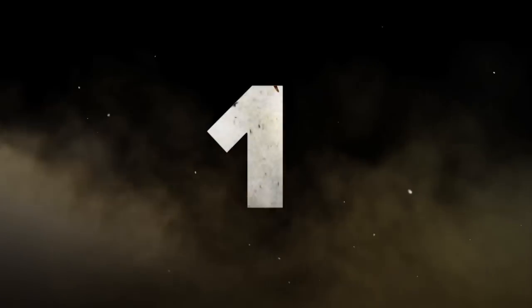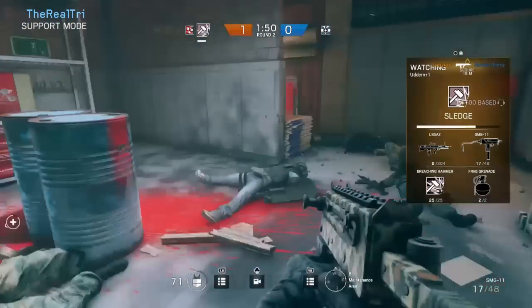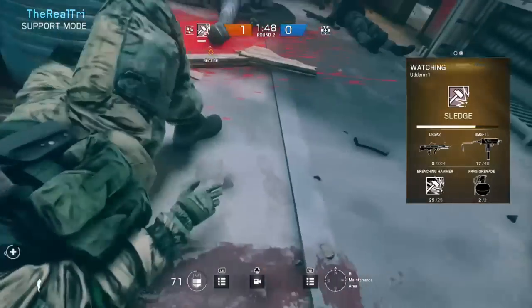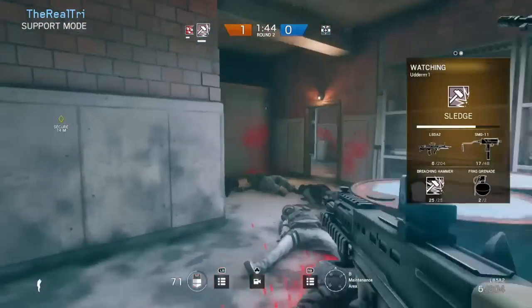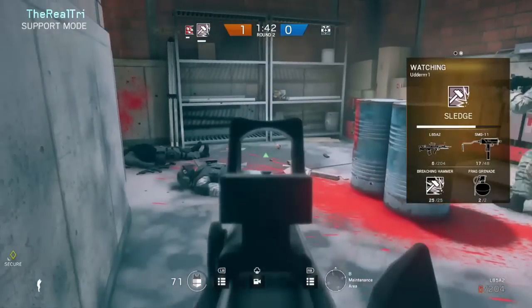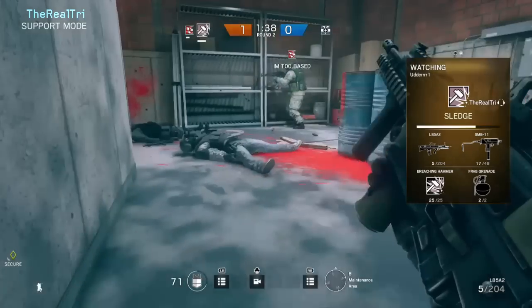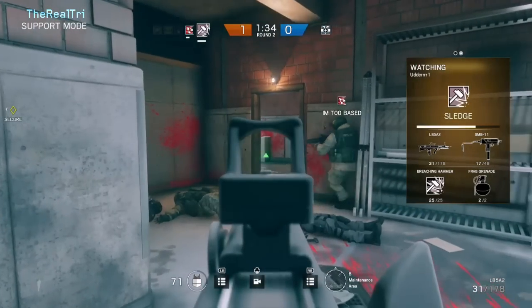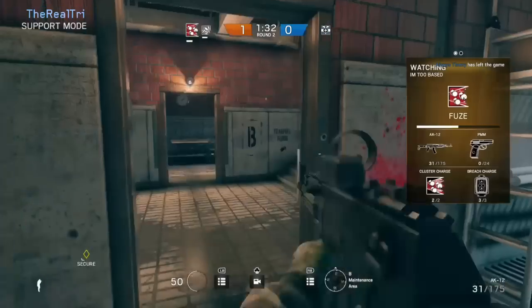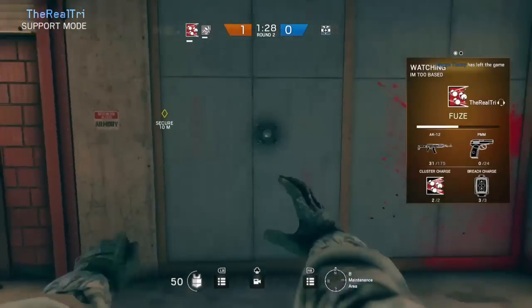And coming in at number one, I like to call this the force glitch, mainly because it allows you to use the force. Using the force is pretty cool. I'm actually dead right now and spectating, so I'm switching over to this guy with an AK. He doesn't want to get too close to the wall for fear of being shot, so he just uses the force.